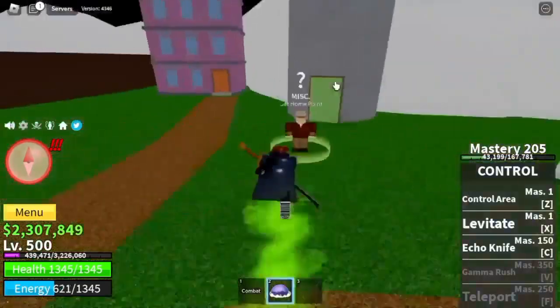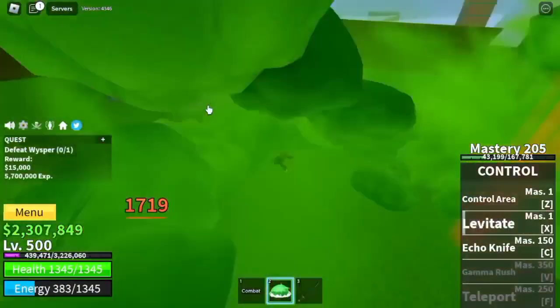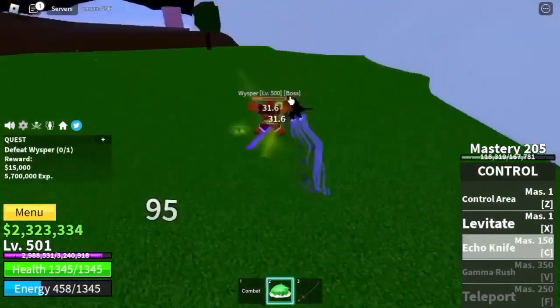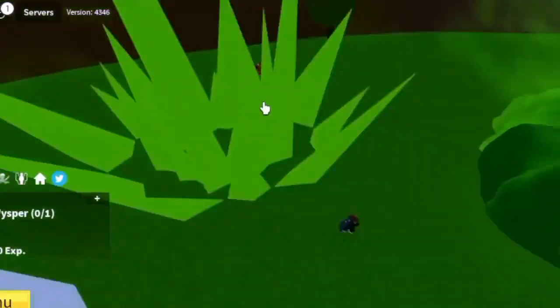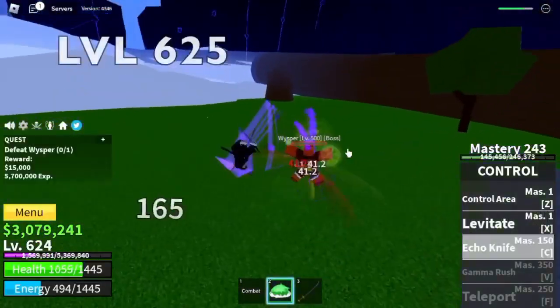Next up, Skylands — Upper Sky Whisper. You cannot use the Stone Strap here because of the impact of your Levitate, so you need to keep dodging: dodge, X skill, and that's it. Keep on grinding here — target level is 625.